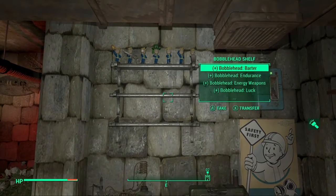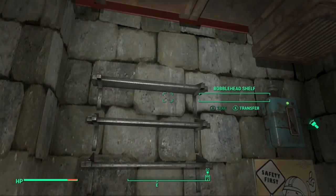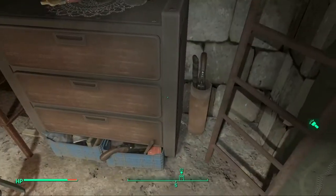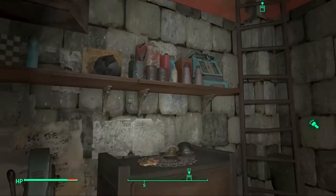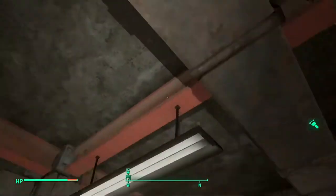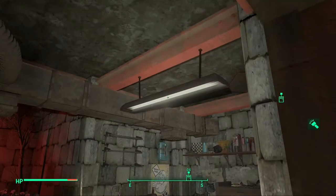They actually show up, and I think it's really neat — because you can display all the bobbleheads. I'm thinking I might use this as a primary player home. Since Sanctuary is the primary settlement I go to, I might actually put all the bobbleheads here once I collect them all. Then there was this safe, the workshop, the ladder, the lights, the ceiling decoration — the beams and vents and stuff.